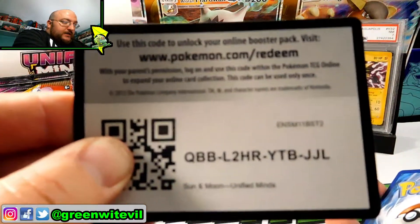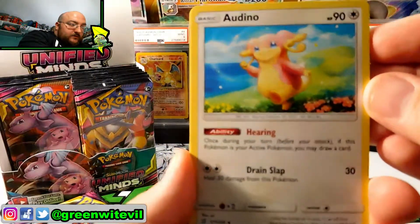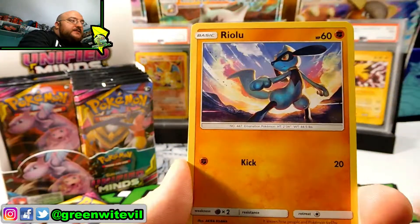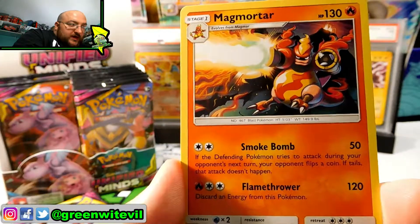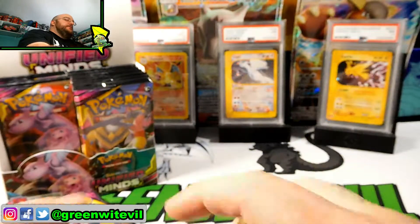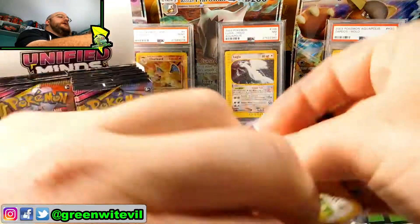Code card for you guys right there, good luck. Rolled off into the corner of the room. We have an Audino, Thunderous, Recycle Energy, Fomantis, Riolu, Purloin, Joltik, Dratini, Reverse Carablast, and a Magmortar regular rare — looking awesome, firing his hand cannons like Mega Man, but not at all like Mega Man, which is a Pokemon. All right, we have three packs left guys, we're halfway through this video. Let's see what we can get here — a hit would be really cool.